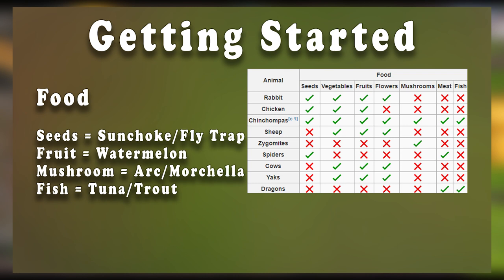Each pet requires a specific set of food. On screen you can see a chart of what each pet can eat. Generally you'll want to use food that's the easiest to obtain, or the cheapest if money is a limiting factor. For pets that eat seeds, you can obtain sunchoke and flytrap seeds from the GE in massive quantities, or you can pickpocket a master farmer. For fruits, you can obtain 40 pineapples and cooking apples by having the Karamja achievement sets done and talking to Del Monte, or you can buy pineapples in Catherby for very cheap.